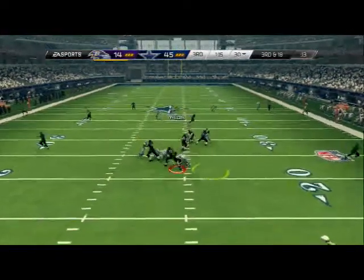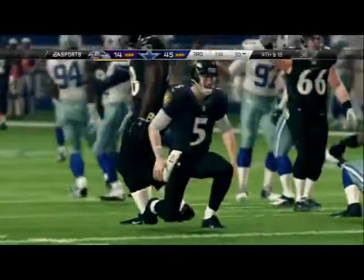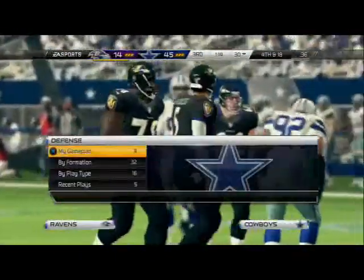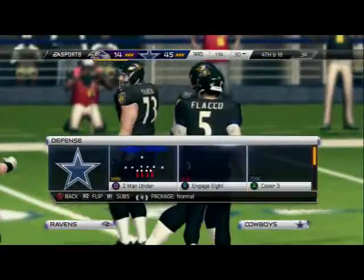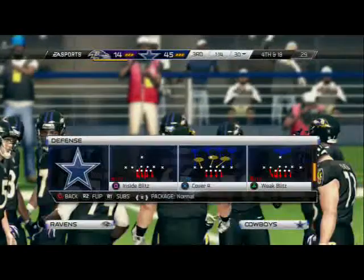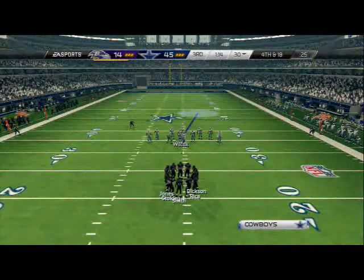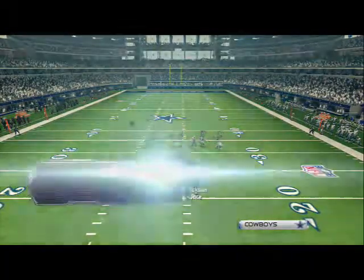Cover five here — dropped everybody in a deep blue zone, watching the middle stuff to force him to go quick. Double side pressure out of cover three — you just apply fire zone and rush outside concepts to cover three. Cover four — blitz Marcus Ware and Anthony Spencer, no quarterback spy needed. Our job is just to watch the deep stuff.